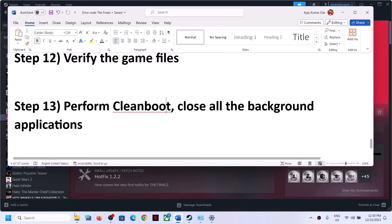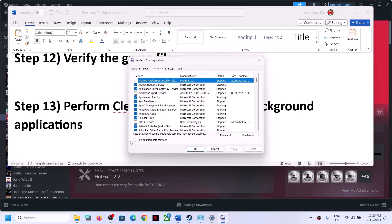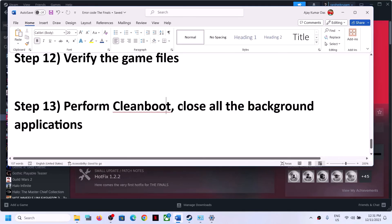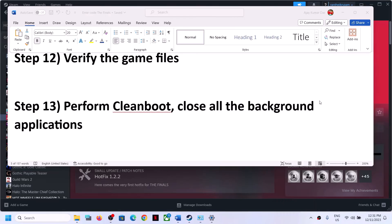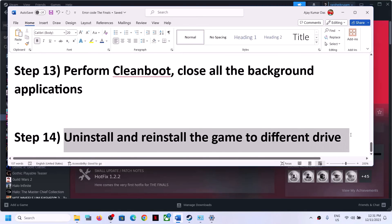The next step is to perform a clean boot. Type System Configuration in the Windows search box and click on it. Go to the Services tab, put a check on Hide All Microsoft Services, then click Disable All. Click Apply, click OK, and restart your computer. After the restart, launch the game. Also close all background applications — only Steam and the game should be running. Use Task Manager to close any third-party apps.